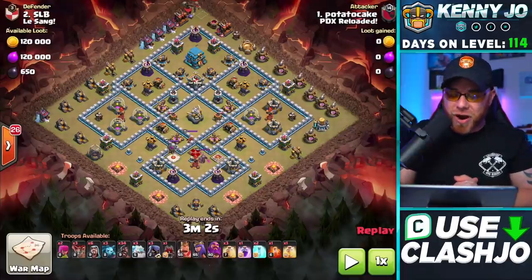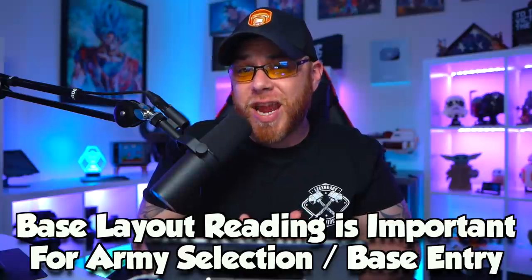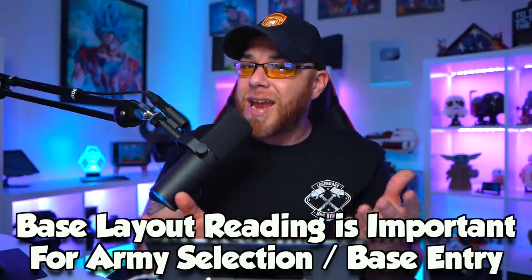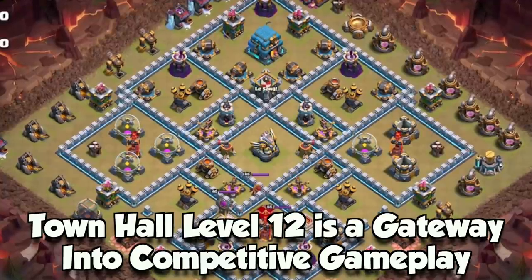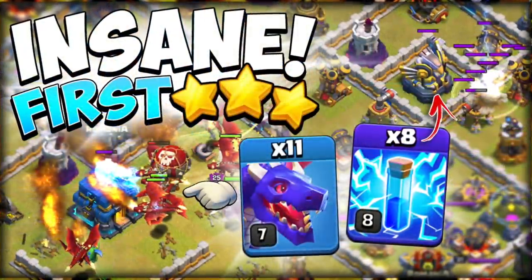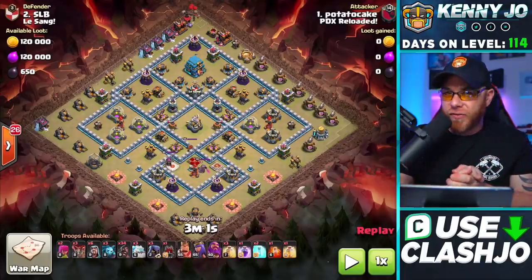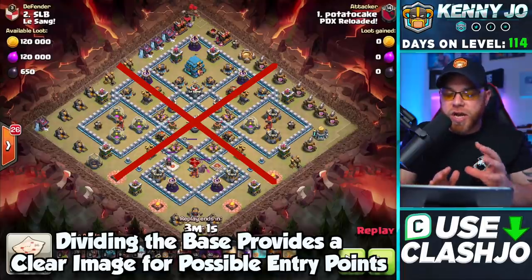The army he uses is 34 hog riders, and he does also have maxed out heroes for Town Hall 12. There are some things about these bases you need to understand when it comes to why these attacks are effective, because not every single army is going to work on every single base. As you develop as a Town Hall 12 player into Town Hall 13, you need to understand how to read these bases. Mass hog rider is really not commonly used, so let's split the base into quadrants to help you understand why this army works.